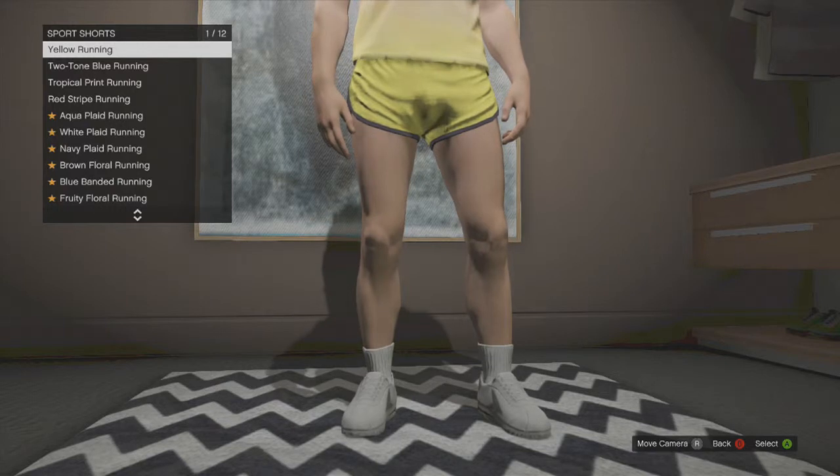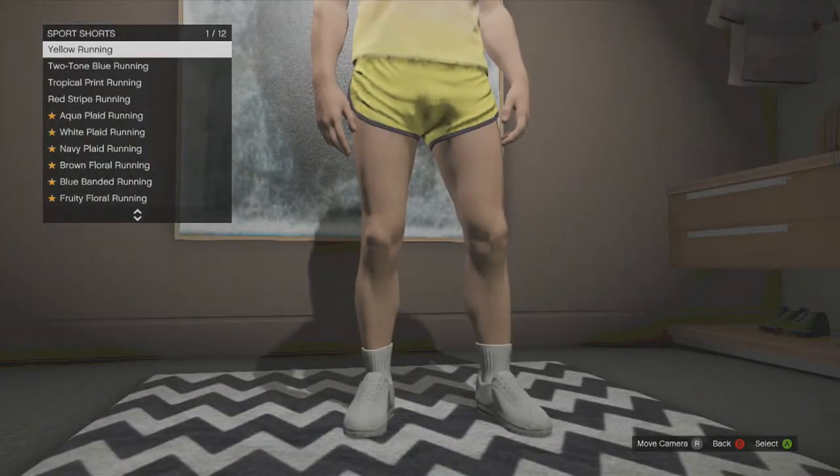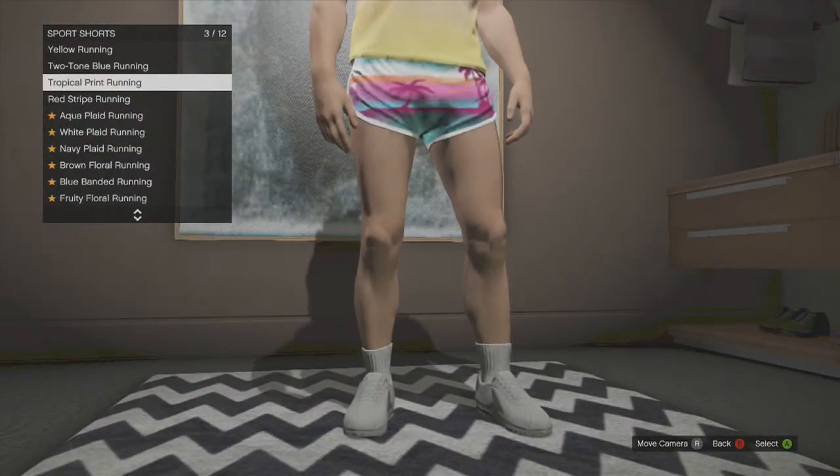These are the last things I found in the beach pack for clothes. There's yellow running shorts, two-tone blue running shorts - basically all the things that are shorts but even shorter - and the tropical style and all that.